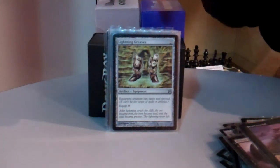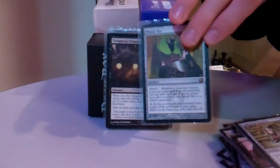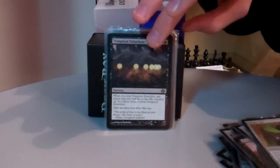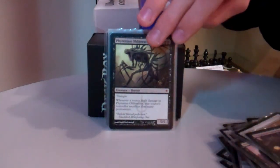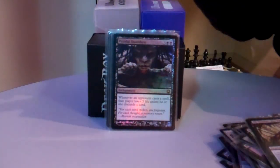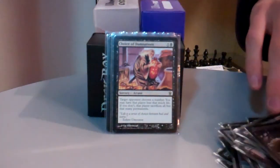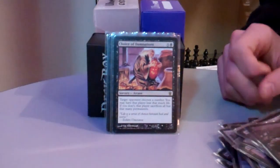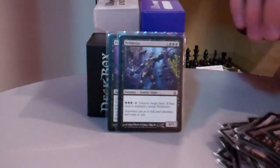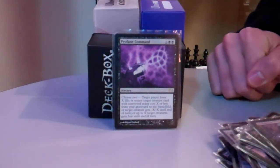Now here are some random utility cards. Lightning Greaves to protect Chainer, or to attack with big things the turn they come out. Mimic Vat, also good with enter-the-battlefield effects. Temporal Extortion — either an opponent has to pay half their life or I get to Time Walk. Phyrexian Obliterator is really good for discouraging attacks. Ob Nixilis just swings for a lot mostly. Painful Quandaries is a very annoying card to play against — they have to take 5 damage or discard whenever they play a spell. Choice of Damnations is also really good — if someone's going nuts with green ramp and has a ton of permanents out, they either lose a lot of permanents or lose a lot of life. Hellion Crucible is really good for getting rid of non-basic lands. And Profane Command is good with the mana doubling and also works as a reanimate spell.